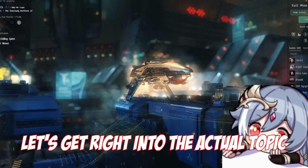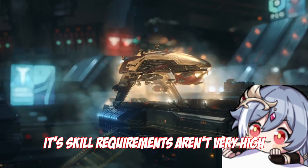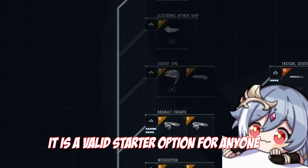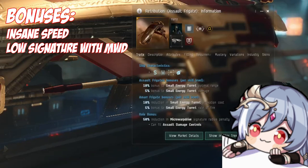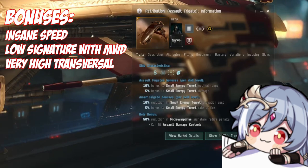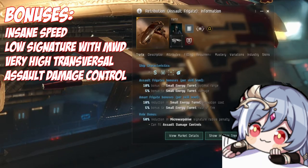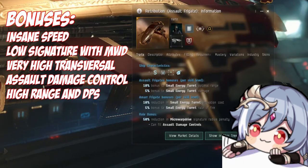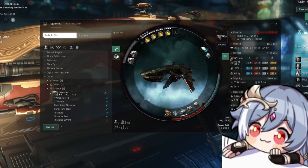The Retribution is a T2 Amarr Assault Frigate. Its skill requirements aren't very high, and with Amarr Frigate 5 opening so many possibilities for you, it is a valid starter option for anyone. Thanks to its insane speed, 50% signature reduction penalty for using MWDs, and high align speed, this ship is a dream ship. It comes with an assault damage control that makes you temporarily basically invincible, very good DPS, and very good potential range, being able to compete with cruisers — and all that in a reasonably cheap hull, costing you no more than a Caracal would.